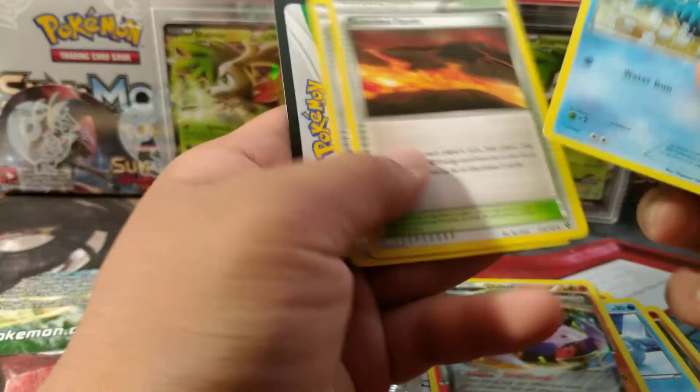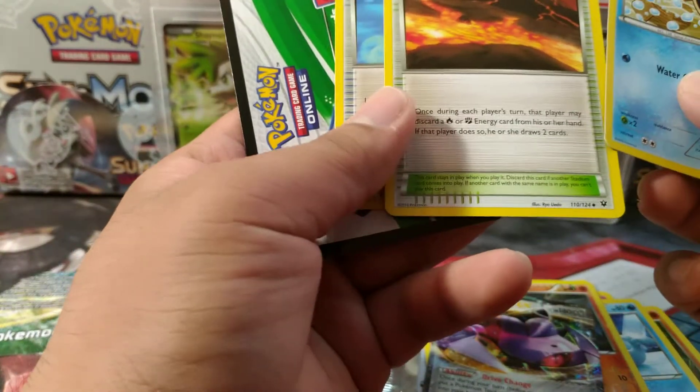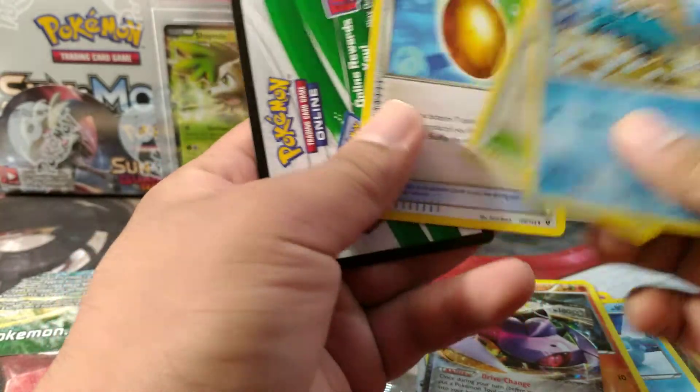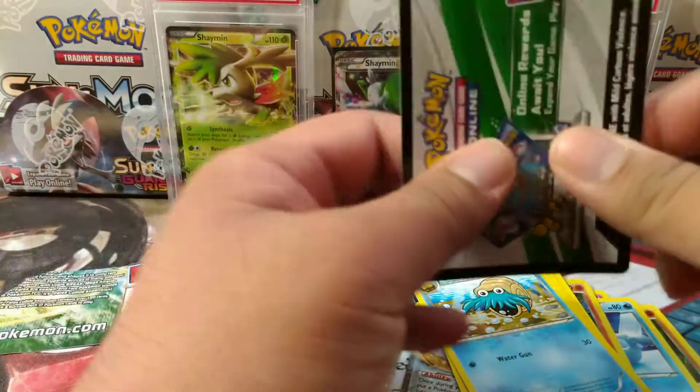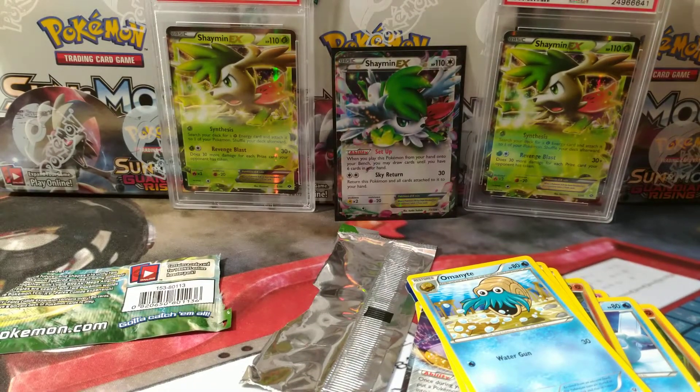I'm not looking for anything in here — Scorched Earth, nope. I'm not looking for anything, so this is a bust. I do not need anything from these packs. Oh well. That is my first Gensect and here's another one.